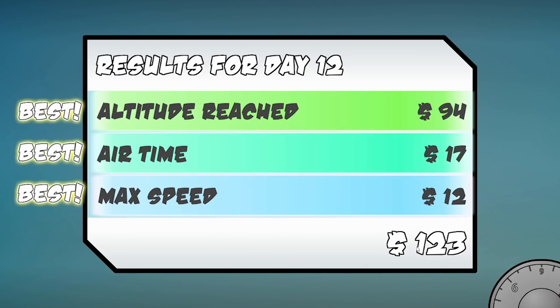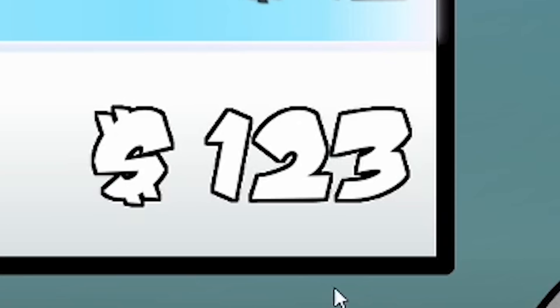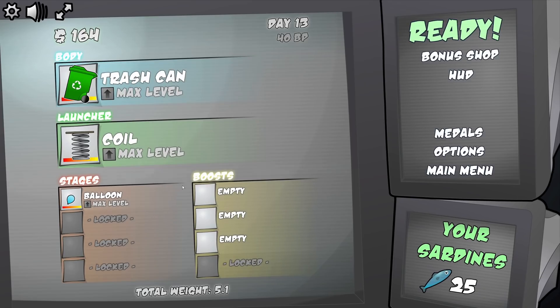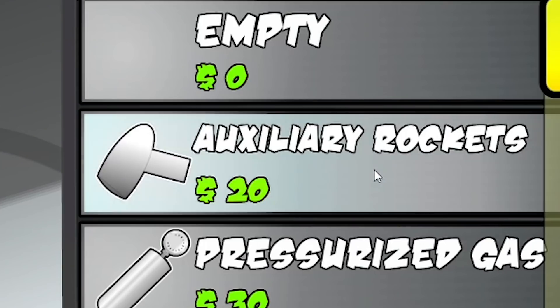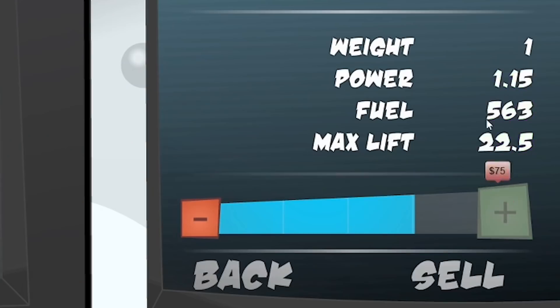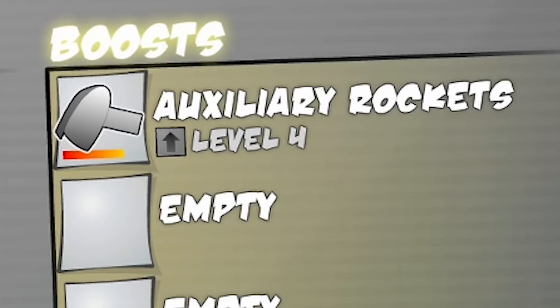Oh yes, triple digits for the day - it's as easy as one two three. Now we've upgraded everything, let's try a boost. I sort of want to see what the auxiliary rockets are like, so we'll give them a go. We can afford to level them up to level four instantly so we'll do that.